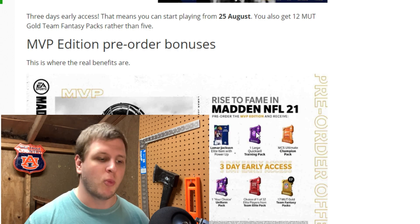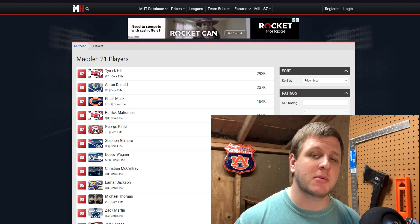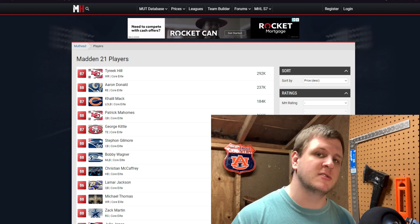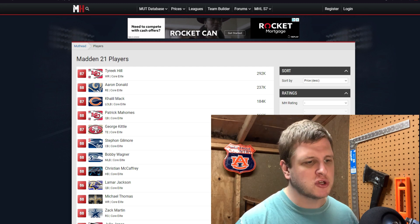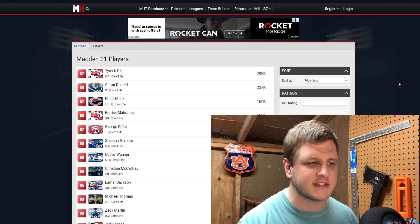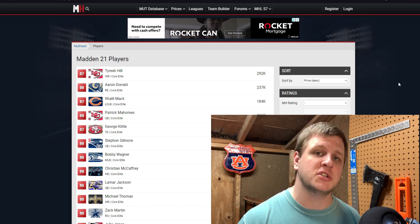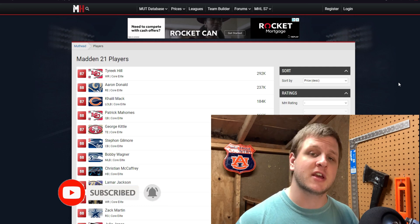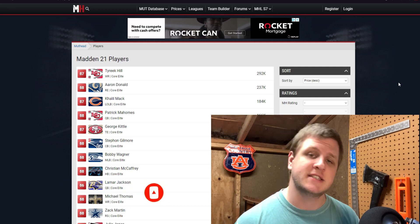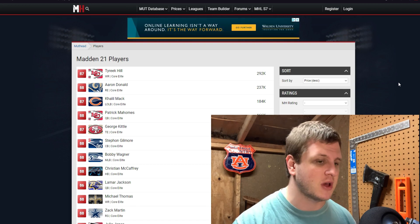Let's go ahead and jump into which of these packs are going to be the best value. If you pre-ordered MVP, you're about to get 17 of these tomorrow. To determine the best bang for your buck in those packs, you'll want to see which cards are the most valuable. If you just go to MuttHead here and go to Price Descending to get the highest price cards first, then Core Elite — the Core Elite are the cards you can pull out of these packs. With the Gold Fantasy Packs, you're not necessarily going to get an elite, but you do have a chance of getting an elite. Obviously you're trying to pull as many elites as possible, and that's the goal.